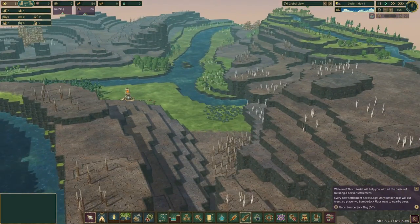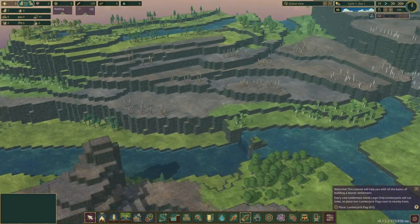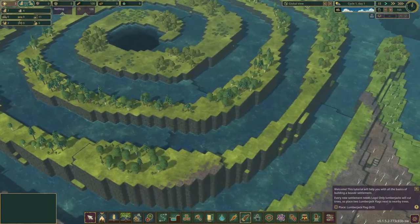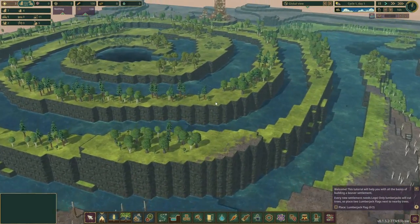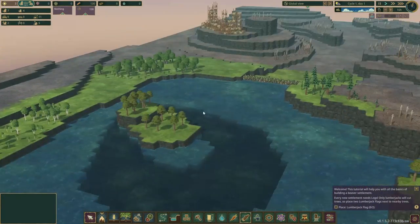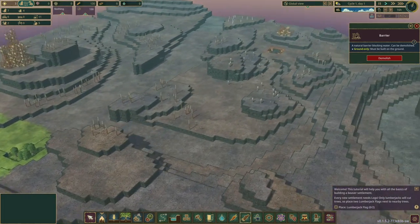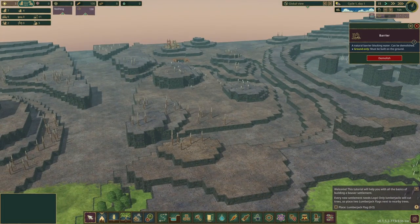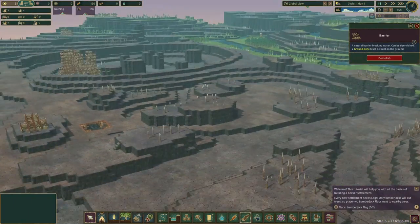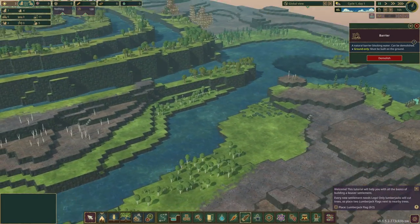How does this thing look? That water isn't going anywhere. The water comes from up here and spirals down. It's destructible, yes. This will flood this area. We can make a lot of green land with this. We already have a lot.